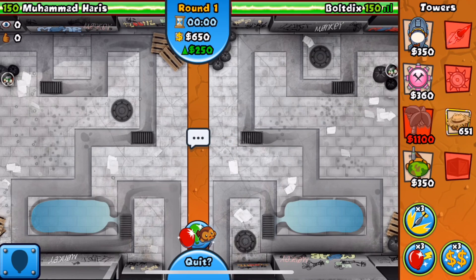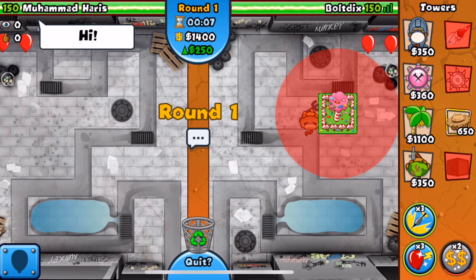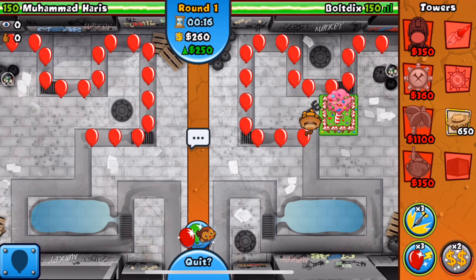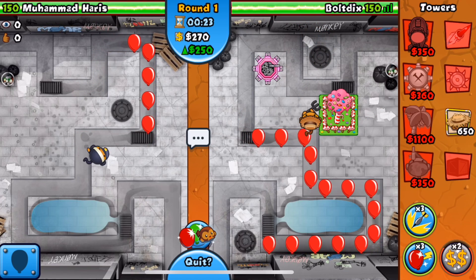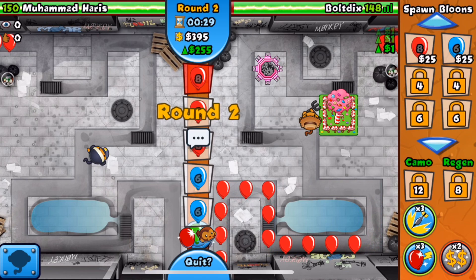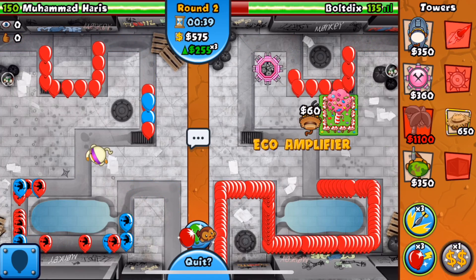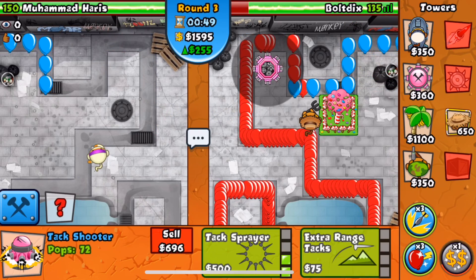We're starting off with the eco amplifier immediately. Let's get up our banana farmer. Muhammad has yet to do anything — he might have salted boons. Since he's gonna be ecoing, I'm actually going to start with the tac shooter. I want to pop the AI balloons as soon as possible, so putting the tac shooter at the beginning of the track is definitely a good idea. Let's use our eco amplifier once again.